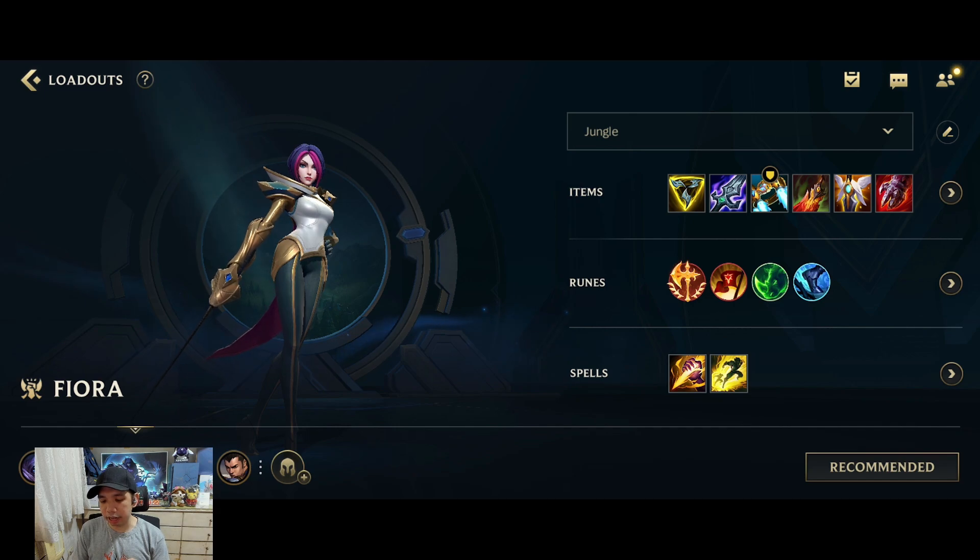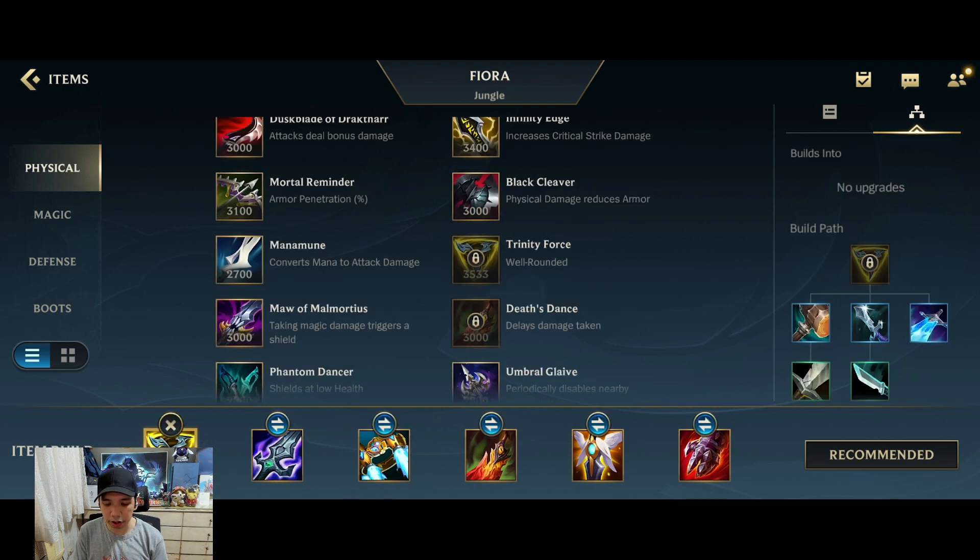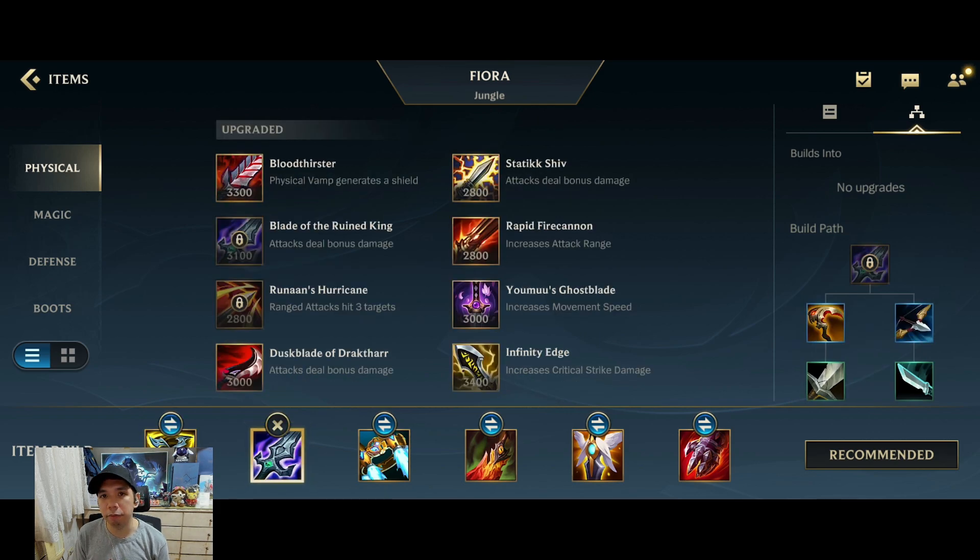For the most standard setup where you do not want to change anything, this would be the most optimal rune and item setup for her. Her core items are the Triforce and Blade of the Ruined King, and I don't think that can be changed because it is essential for her kit — the Triforce for the Sheen proc on her first skill, and the Blade of the Ruined King for more duel potential since she is very strong in duels. These two items are essential.